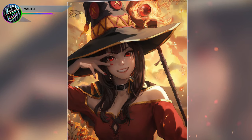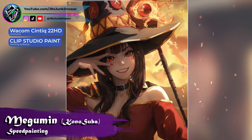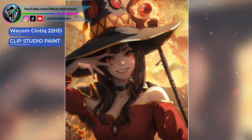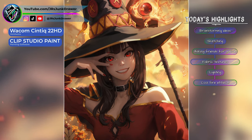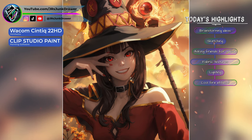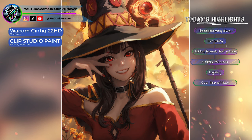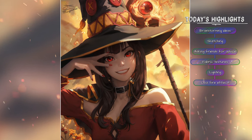Hey guys, welcome back to another painting video. Hope you're all doing well. Today I'm painting Megumin from Konosuba. This is a painting I've been meaning to get around to tackling for a while now, but here we are and I'm really excited. I got some really good ideas that I'm eager to try out. We're going to be using Clip Studio Paint for this project and I'll have a few art tips at the end of the video. But for now, let's get started.